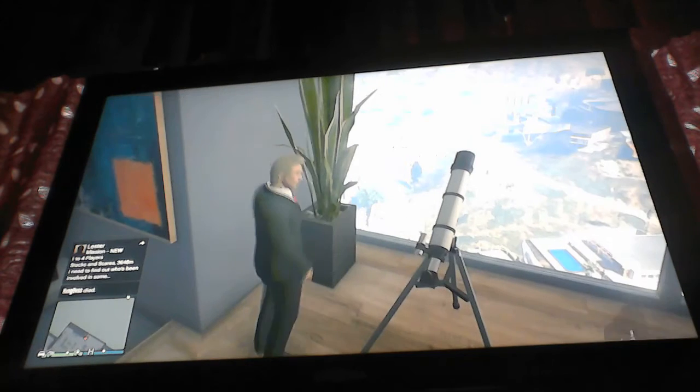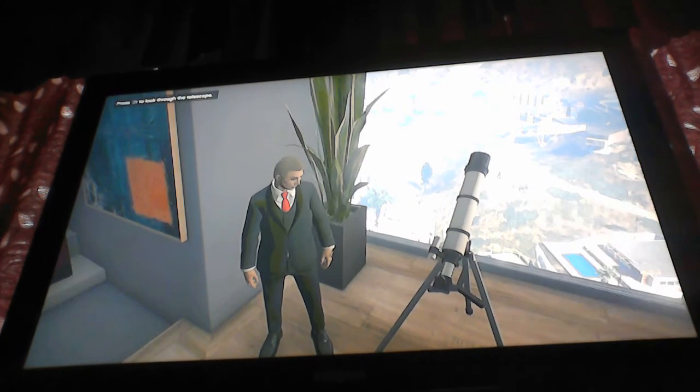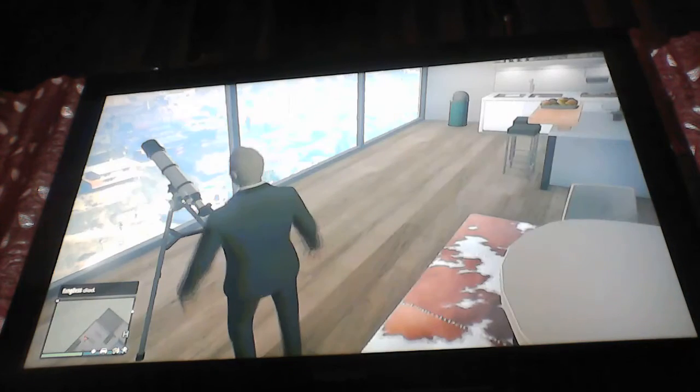Look at the telescope. Open up your phone, go to your job list, accept Lester's mission, and then look at the telescope at the same time. And all of a sudden it'll just start saying download on the screen. If it doesn't say download in the next two minutes, then you have to start over.